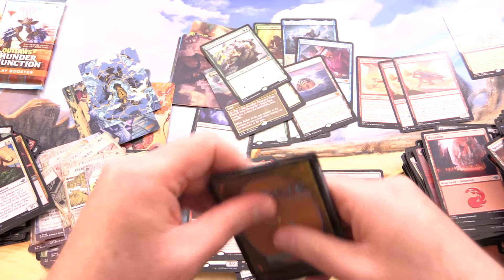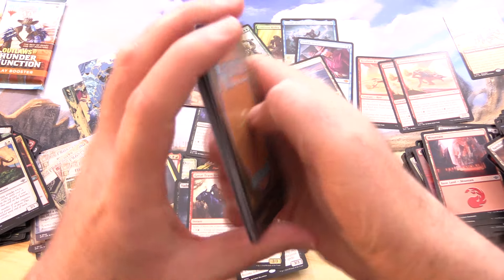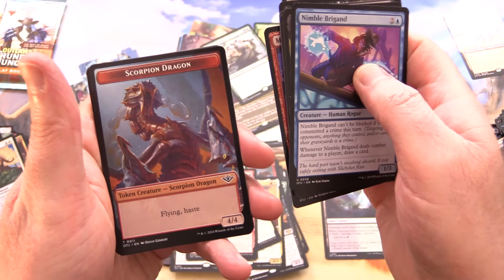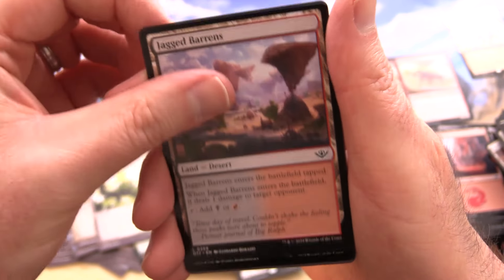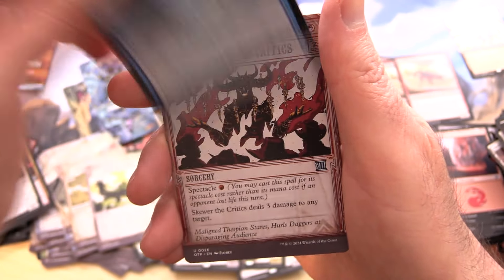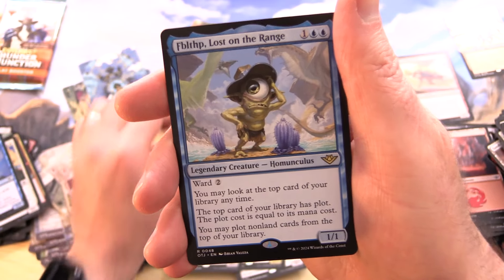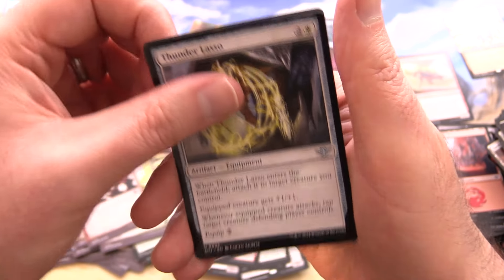What I am hoping for though is another Roadrunner, because those definitely seem to be short printed if we're not seeing any more — or maybe just because they're uncommons. Scorpion Dragon again — and Jagged Barrens, a Foil Geyser Drake, Skewer the Critics. And of course another Mythic — Vraska the Silencer. And it's Fibble Thip Lost on the Range — look at him, he looks awesome.